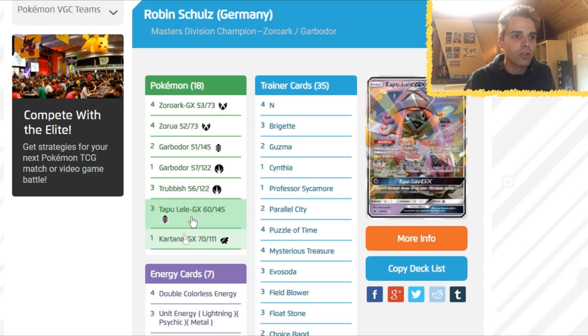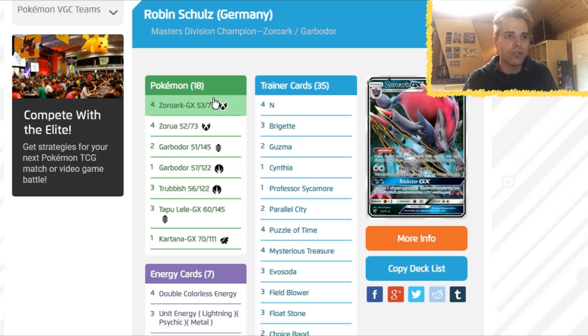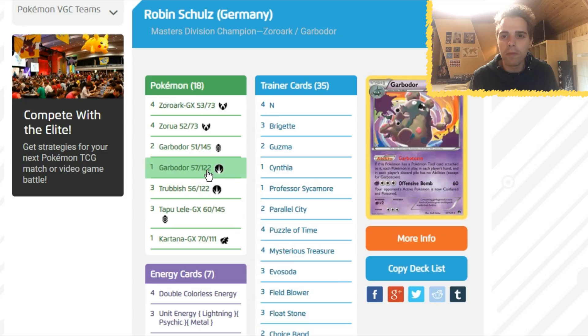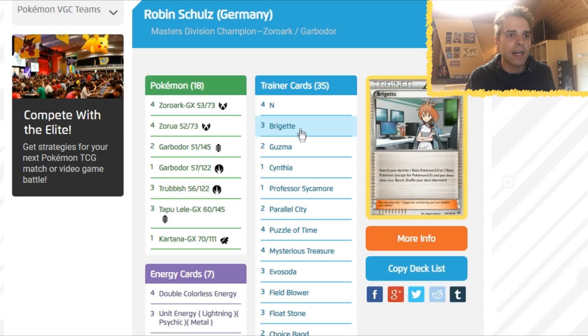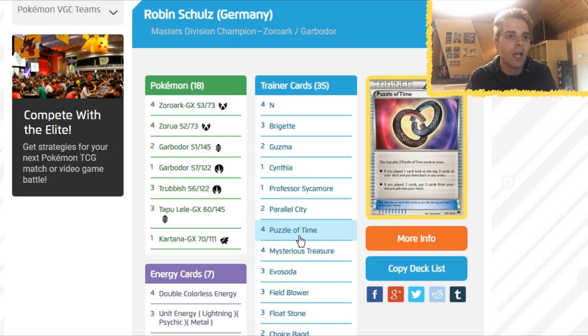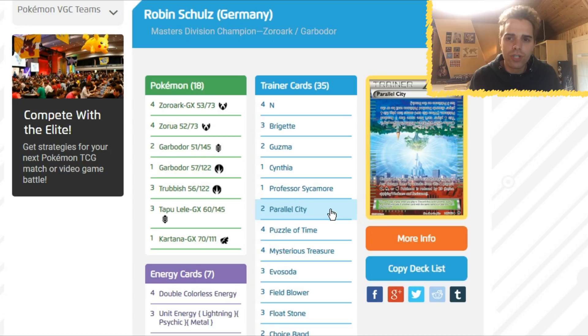With this list you have full control. If the opponent plays too many items, the Garbodor Trashalanche comes around. If they play too many abilities, the Garbodor with Ability Block comes around. Zoroark is very consistent — you can use Trade, and even after shutting down your abilities you can just shut down the ability after you've done Trade, so you're in a better position. You also have three Field Blowers, three Evosoda, so he definitely wanted his Stage Ones out. Three copies of Brigette in there, and only two Guzma which is kind of surprising — but you have Puzzle of Time to get back the Guzmas, and most of the time you just want to Trade, Trade, Trade.